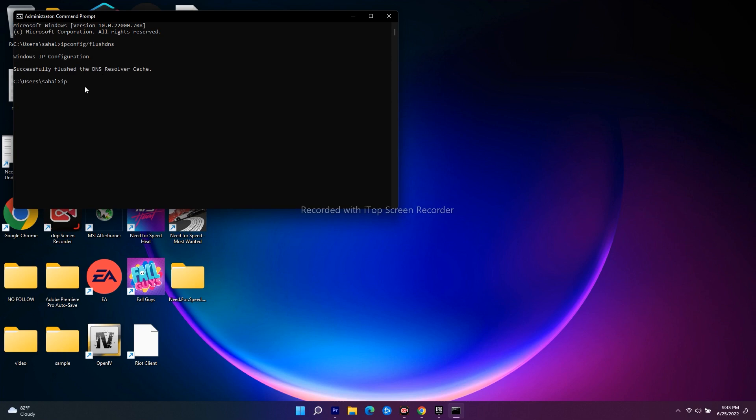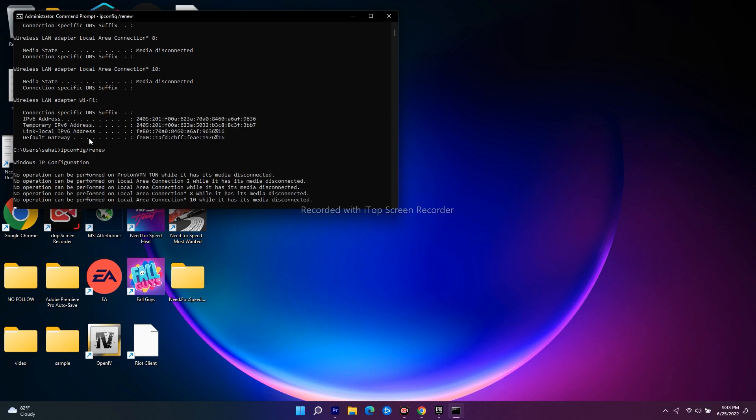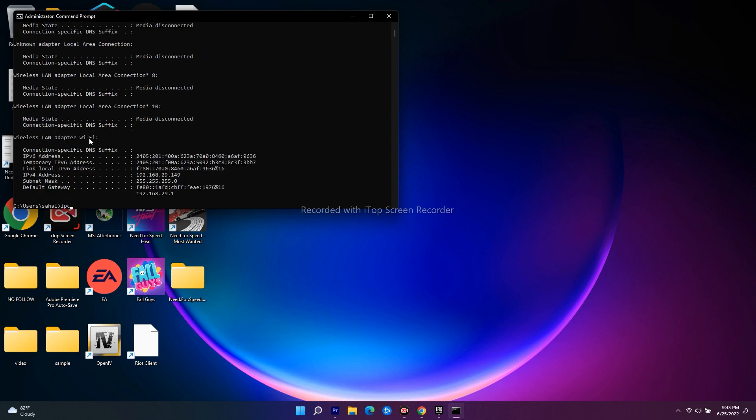Next, type: ipconfig /registerdns and press Enter — this will take a little bit of time and then it's done. Then enter: ipconfig /release and press Enter. Once done, go for: ipconfig /renew and press Enter. The next command is: netsh winsock reset — don't get confused, I'll put all these in the description. Just do them one by one and press Enter.